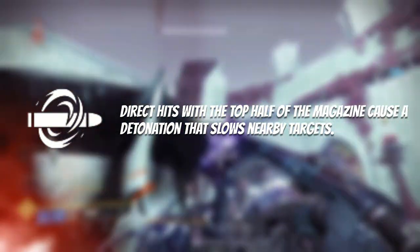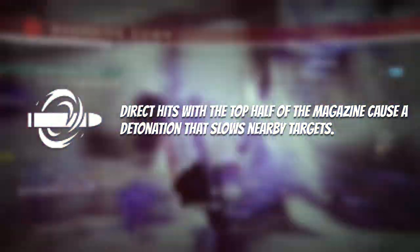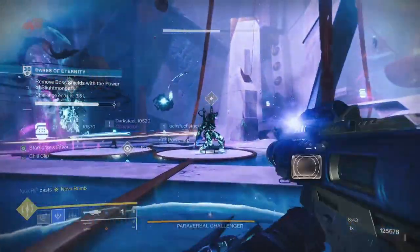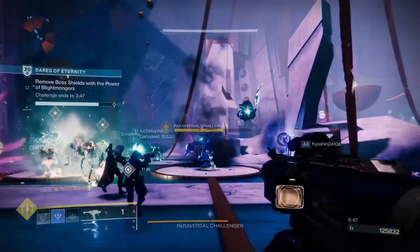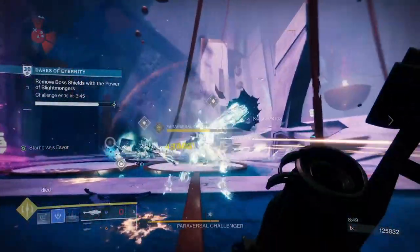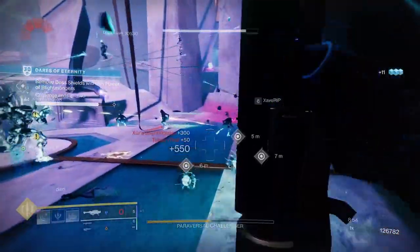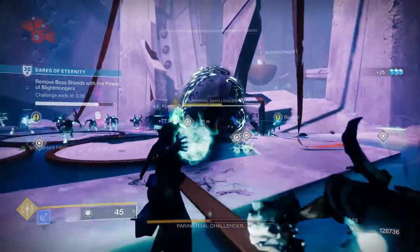Direct hits with the top half of the magazine cause a detonation that slows nearby targets. This perk is similar to other stasis perks like Headstone and Cold Steel in that it directly links in with the stasis subclass aspects and fragments, and along with the new Volatile Rounds buff for void weapons this season, it shows the direction Bungie are heading with new weapon perks as we round out all the new subclass 3.0 updates this year.